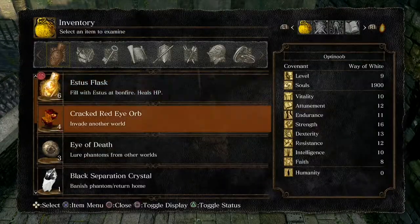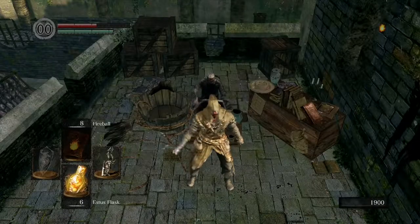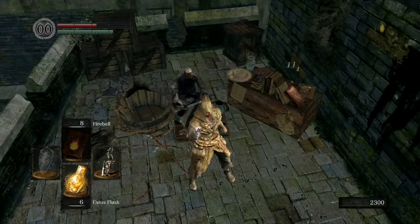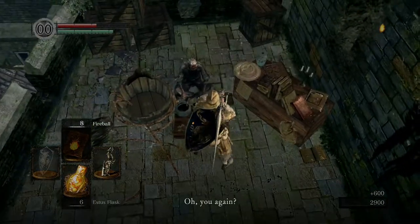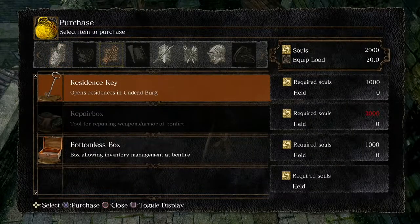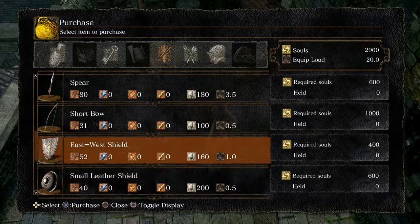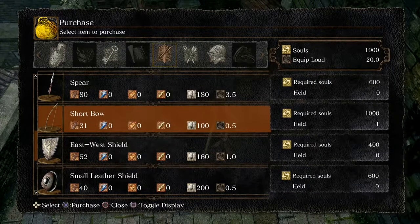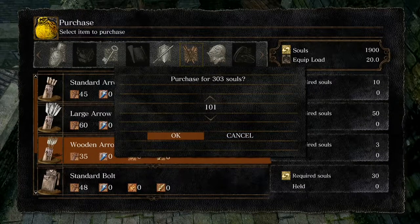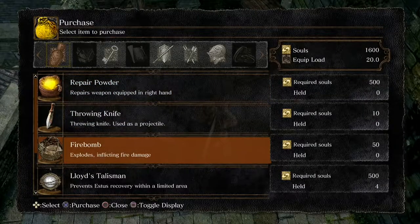Talk to him again — you want to buy a short bow. That residence key looks appealing but all it gives you is some firebombs, so don't worry about it. You want the short bow and 100 wooden arrows. Make sure you purchase them before you leave.